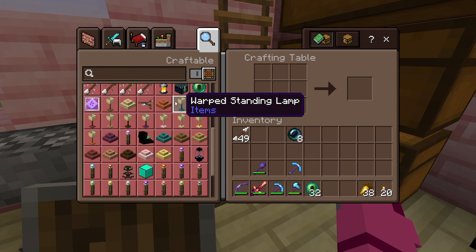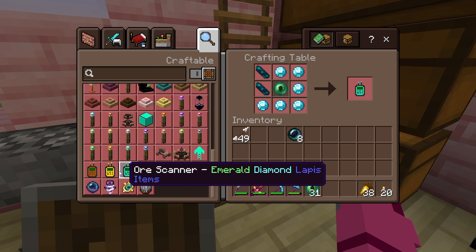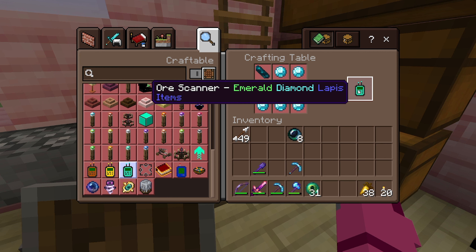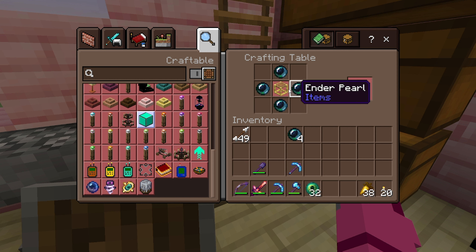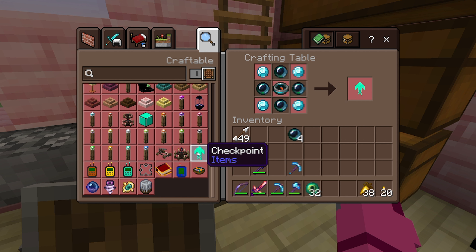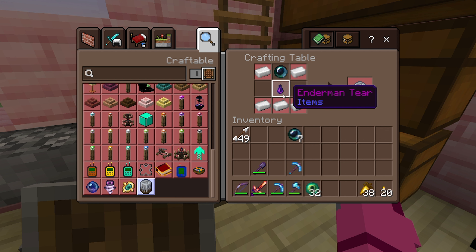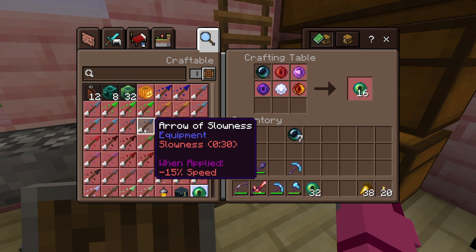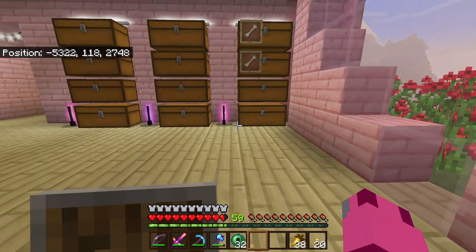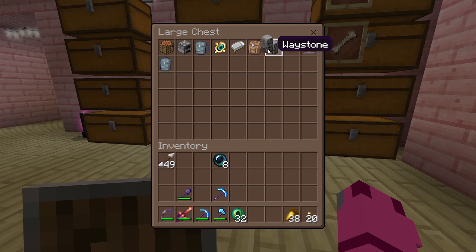Now let's see what we can make. Ooh, I think we already made one of those. An Elevator? That's pretty cool. A Checkpoint - I wonder what that does. Player Teleporter. Waystones - oh! I didn't know we could make Waystones. That's pretty cool. So now that we've got that, I think it is time that we go ahead and find our End Portal. Let's bring everything that we've got.